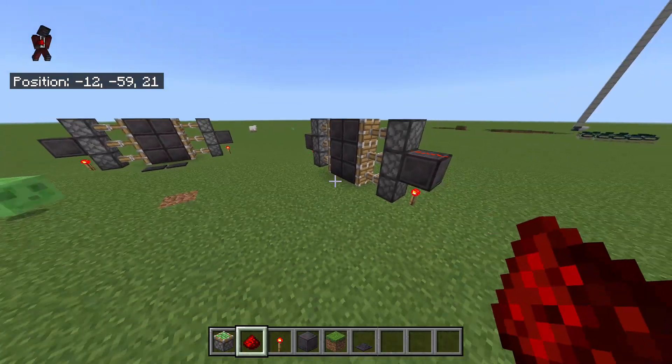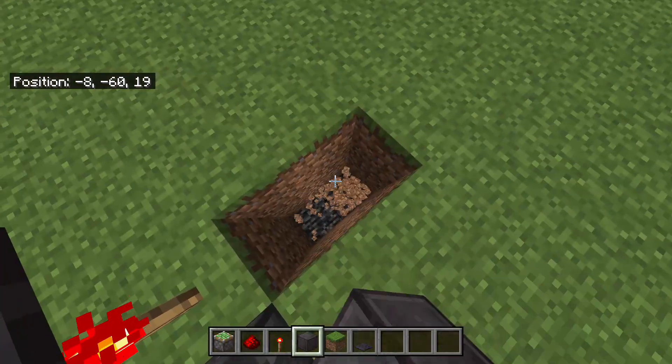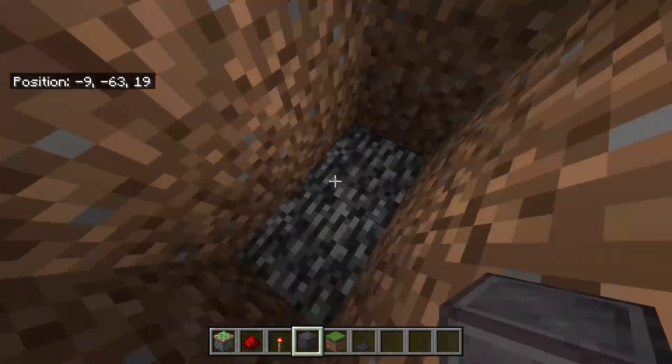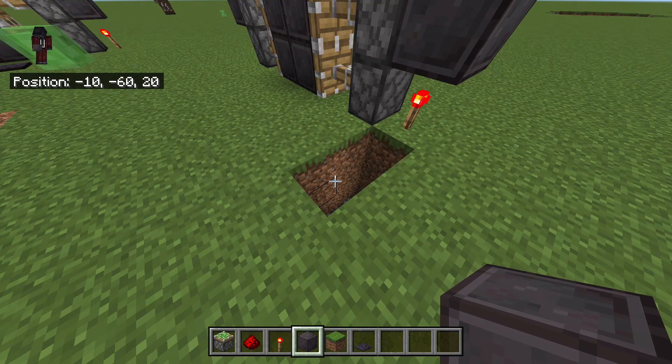Okay, so you only got that part done. Now you're also going to need this. You're going to go all the way down by three blocks, okay? But if you're in a flat world, you have three. If you're in a real survival world, you don't — you just want to go down like three blocks instead of going down to bedrock.